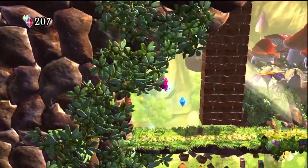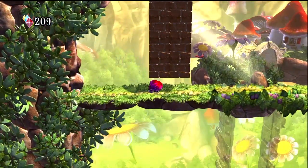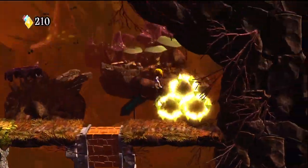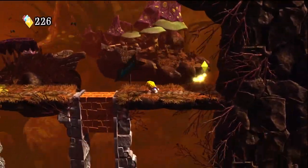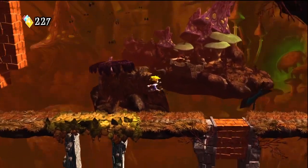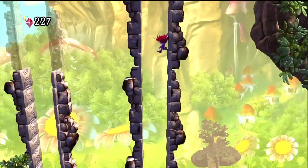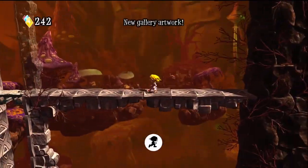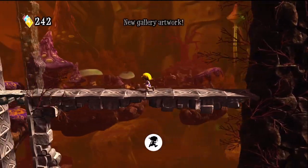So that's Let's Play Giana Sisters Twisted Dreams. It's 1200 Microsoft Points on XBLA right now — possibly a bit expensive for a platformer, but it's very charming and very visually pleasing. And it's great to see a Kickstarter project that's successfully funded actually make it to XBLA. See you next time on Outside Xbox.